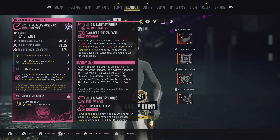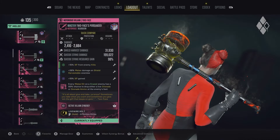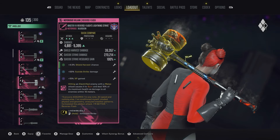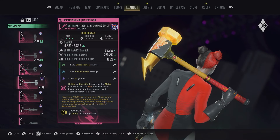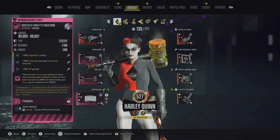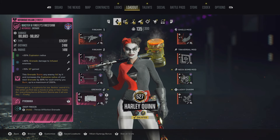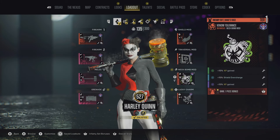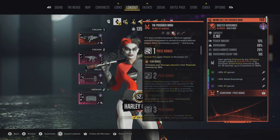As you guys can see the build I'm running right here. This season — I don't know if this applies to any other Brainiac — but you can actually apply poison to Brainiac. For the melee, you can run any melee you want. I think today I'm running the Reverse Flash melee, but it's really just preference. Back to what I was saying, you can apply poison to Brainiac this season, which can basically open up a lot of opportunities and it makes it really, really easy because he takes huge ticks of poison damage.